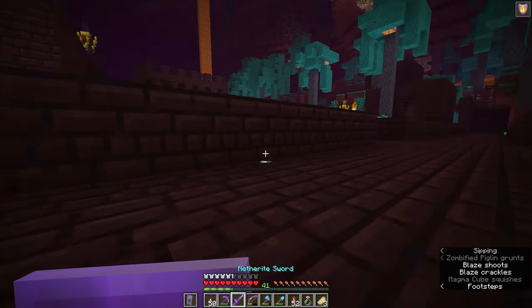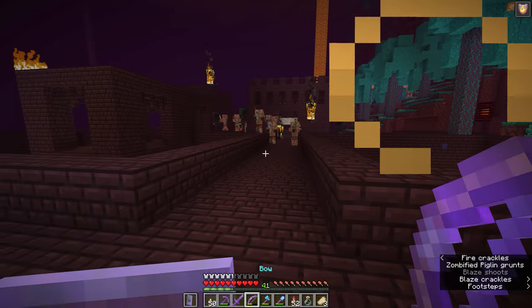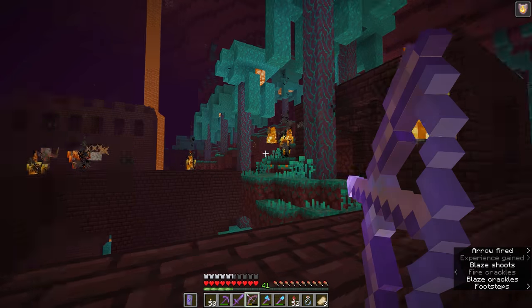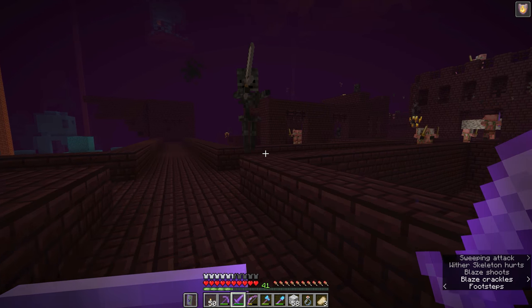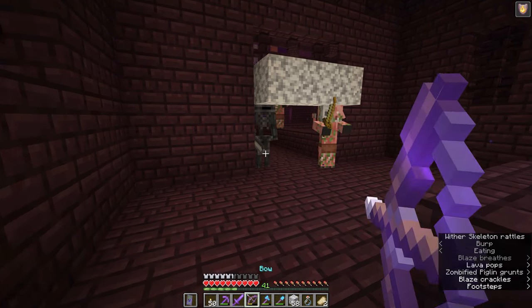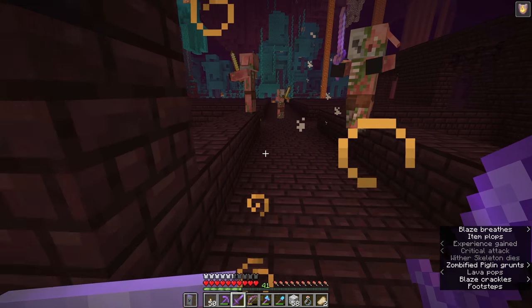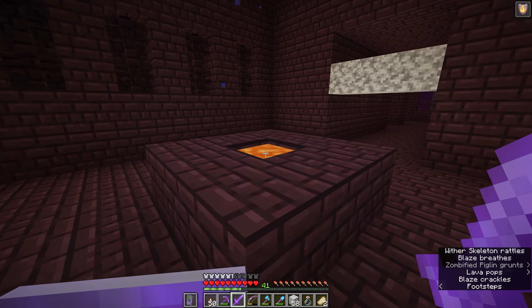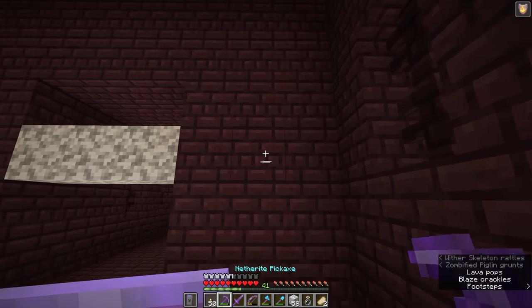We're back, and the first thing I'm going to do is drink a potion of fire resistance - look at the spawning here, oh my gosh. We're going to have a lot of fun here. Ideally, you don't want to be hit by these wither skeletons at all, because they will hit you with a pretty devastating potion effect called wither. While the wither effect from wither skeletons will only last for a few seconds, it's basically a fatal version of poison. Your health will decrease, your hearts will turn black, and unlike poison which leaves you on half a heart, wither can kill you.